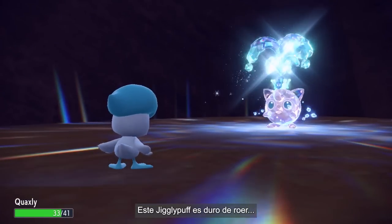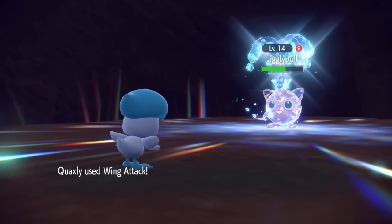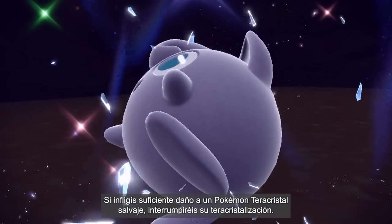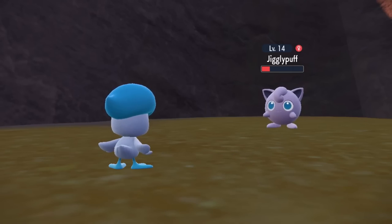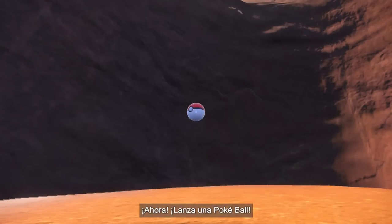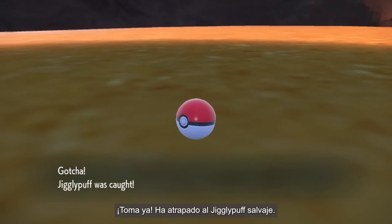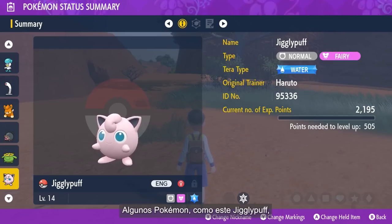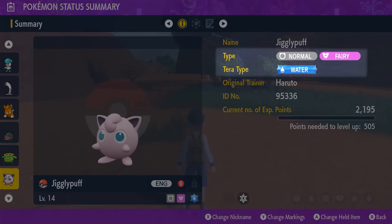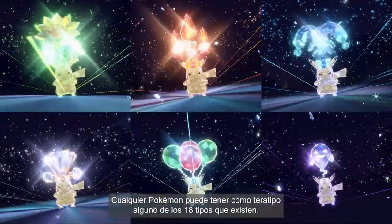This Jigglypuff seems pretty tough, but Quaxly's strong too. Dealing enough damage to a wild Tera Pokémon causes its Terastalization to come undone. Throw a Poké Ball! The wild Jigglypuff was caught! Some Pokémon, like this Jigglypuff, have a Tera-type completely different from their regular type. Any Pokémon is capable of having any of the 18 different types as its Tera-type.